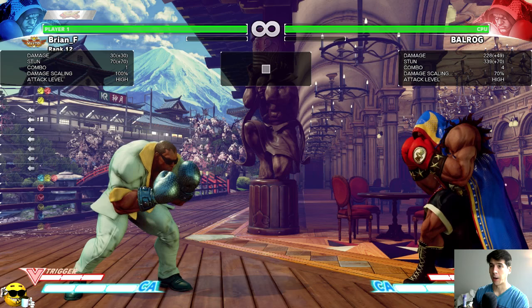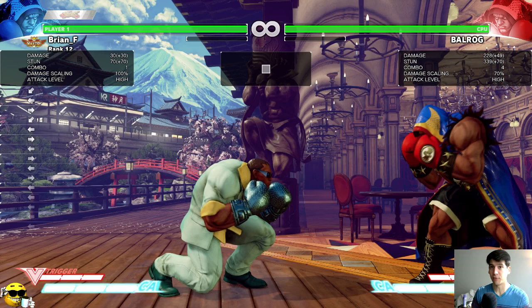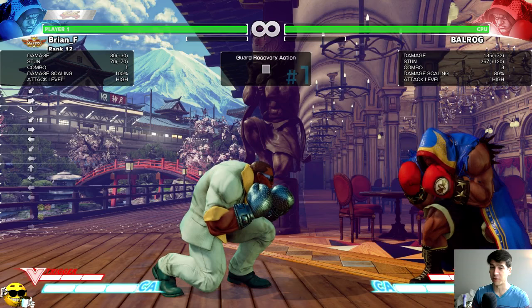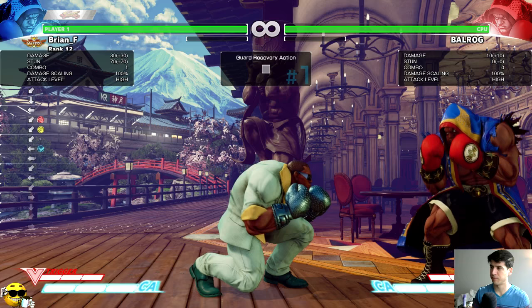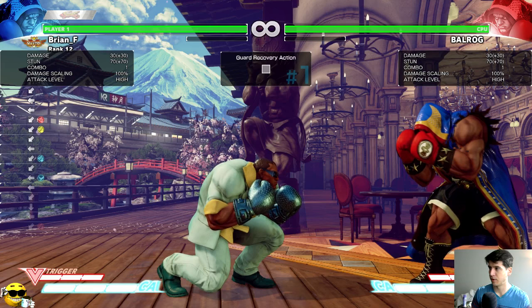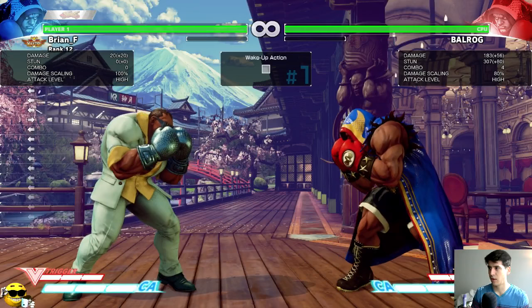Level four is where it gets really dirty because he is actually plus one on block. Level four takes eight seconds of charge time, so you need to be able to play the whole time while charging TAP to level four. Once you reach level four you can get in for free if they don't interrupt you on the way in. At plus one you can counter hit a three-frame reversal jab with your own three-frame move.